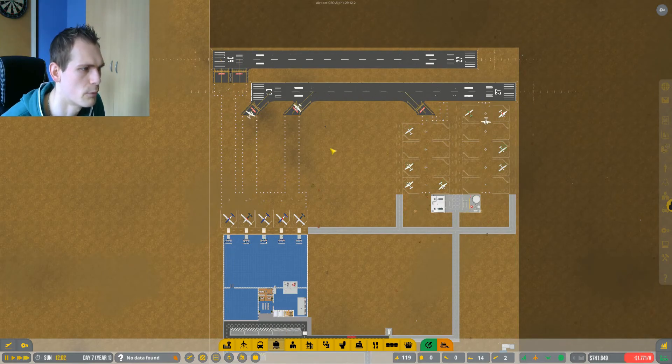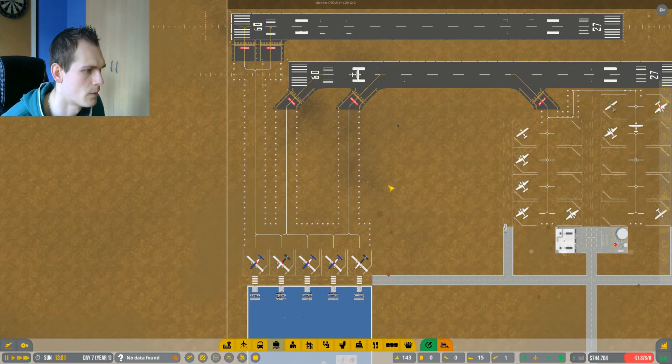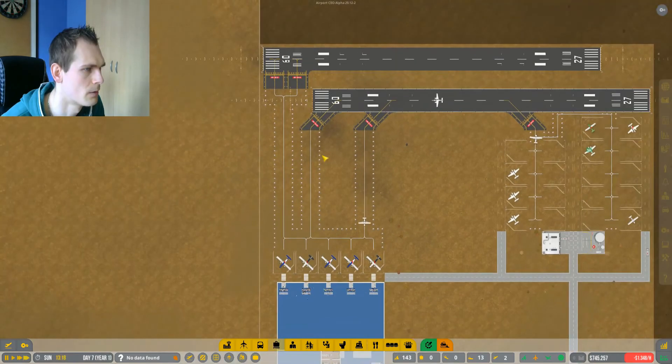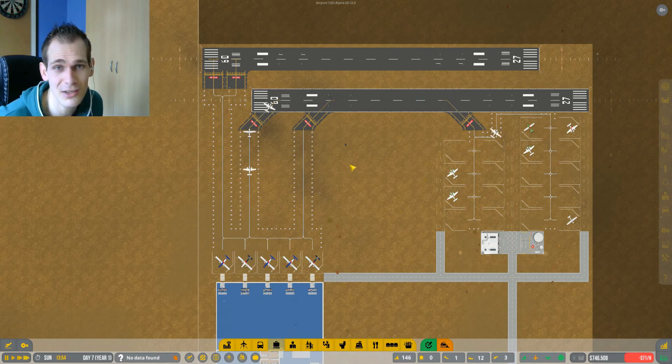I still need to fix the commercial flights, which is weird - I don't know why these guys don't use this runway. Well, it's going to be the end of a very messy episode. I'm going to do this off camera, try to fix all this stuff and see what we can do. Maybe next episode everything has changed. We're going to at least try to get to the point where everything works again - maybe a simple restart will do it.